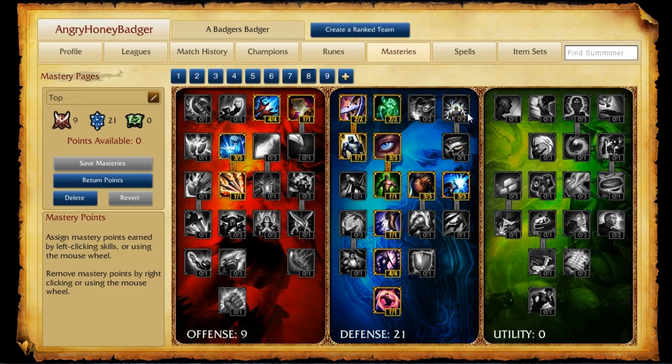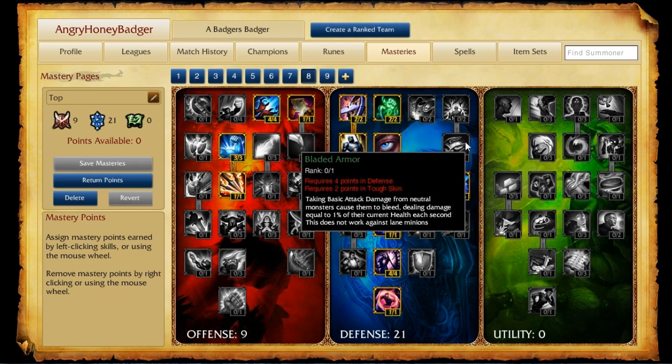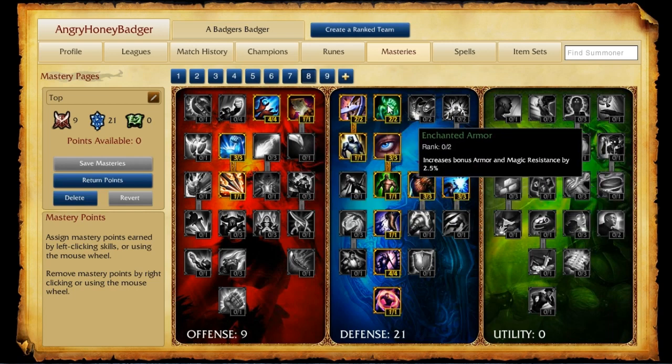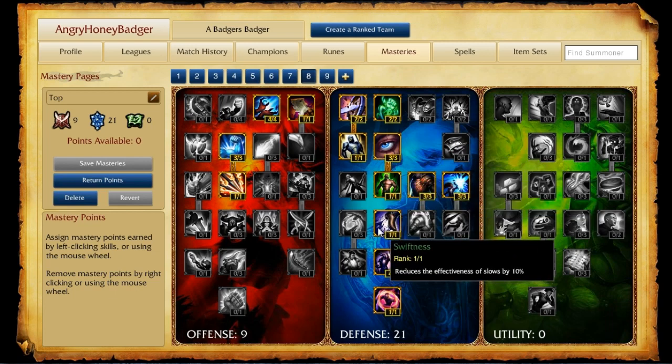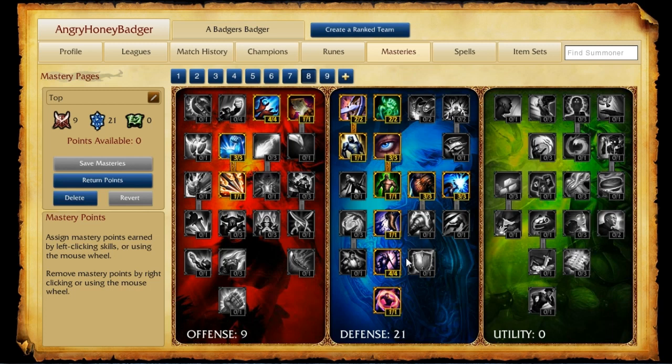The Top Lane page is very similar to the AD Jungler. The main difference is moving points out of Tough Skin and Bladed Armor — since those won't help you in lane — and putting them into Recovery for health regen and Swiftness to reduce the effectiveness of slows by 10%. Other than that, this page is the same as the AD Jungler.